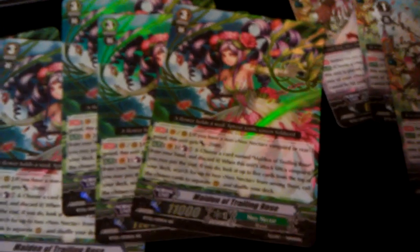We got some more cards here that I forgot to lay out — some more Neo Nectar cards. Six cards of Maiden of Trailing Rose. It's a good card for Neo Nectar. I look forward to making that deck after Saturday, since we have a team tournament coming up that we're going to try and practice for.